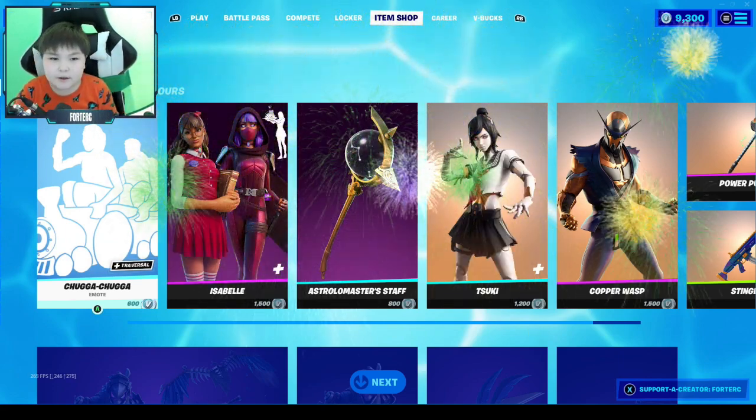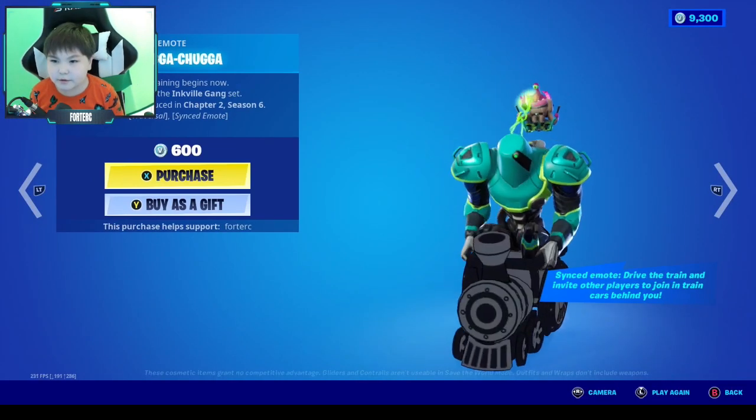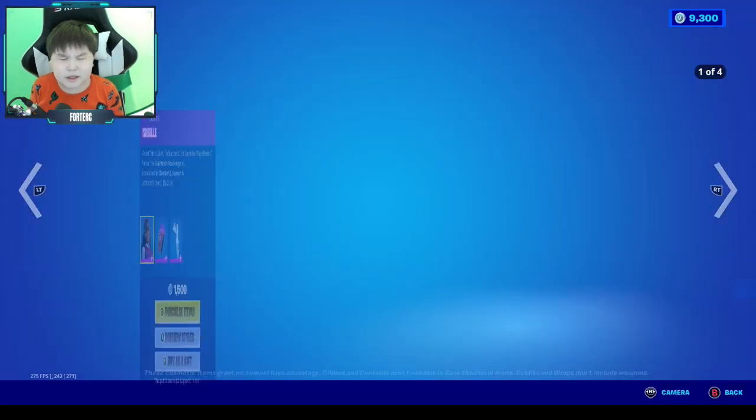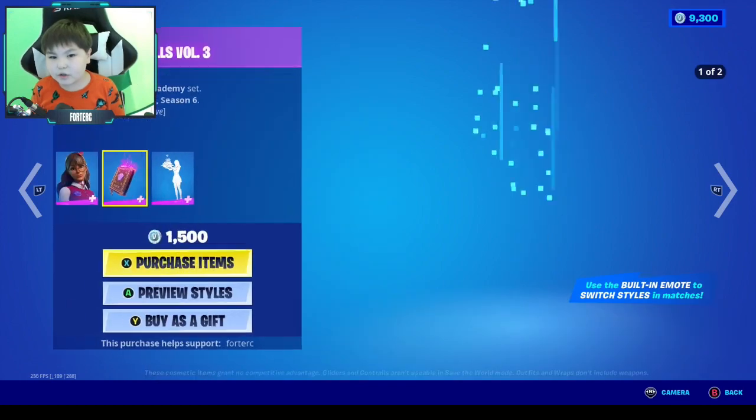We got the Chugga Chugga emote, which is 600 V-Bucks — pretty cool. And we got Isabel, which is 1500 V-Bucks. She's very sweaty and popular, so that's pretty cool.